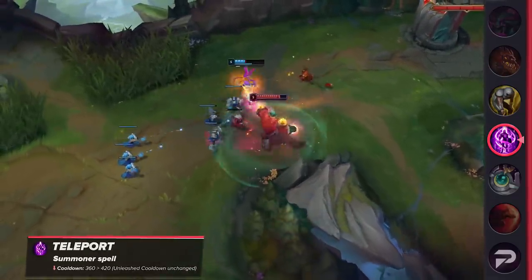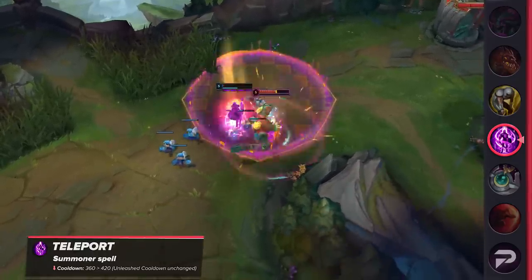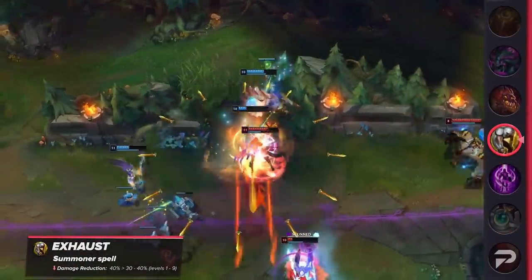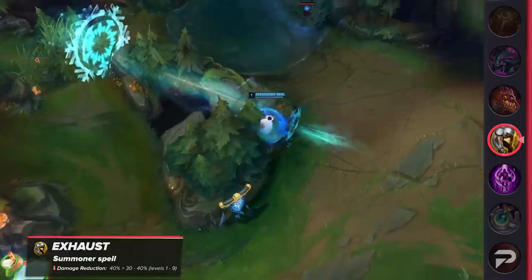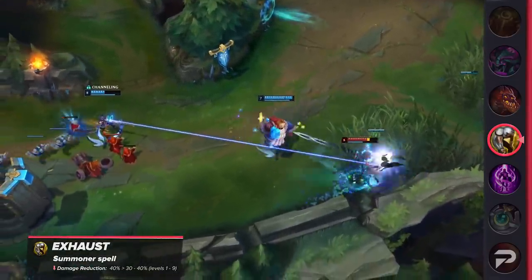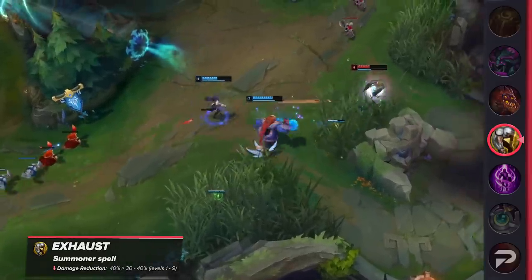Teleport is having its base cooldown raised from 360 seconds to 420 seconds, while Unleashed Teleport's cooldown is being left untouched. Exhaust damage reduction has been changed from 40% at all levels to 30–40% scaling from levels 1 to 9. Honestly, I wish they went a little bit harder on the Exhaust nerf — something like 20% or even 15% damage reduction early on sounds better to me, even if it means buffing it at later levels. But all in all, these changes are good steps in the right direction.